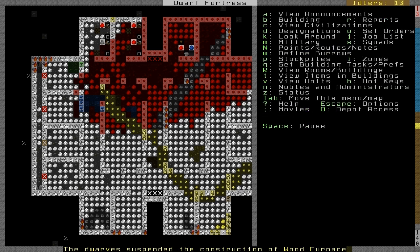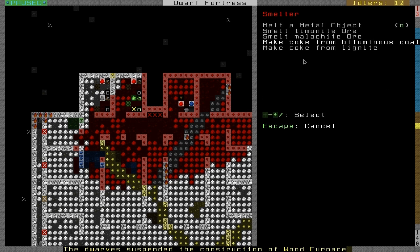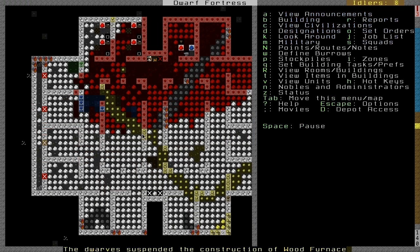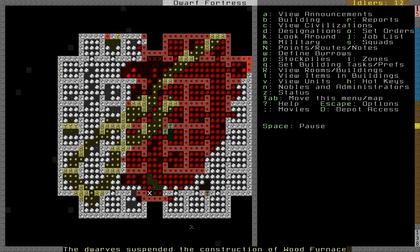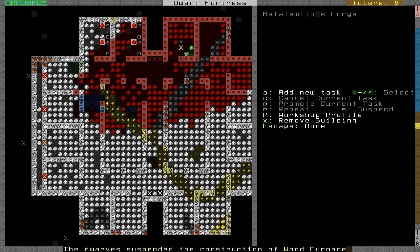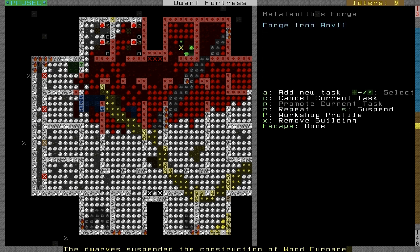It looks like the furnace got suspended — I don't want that. But we have one charcoal already done, so we can now power the smelter. If you came and tried to add a task when you didn't have fuel, it would not show you anything here. We want to smelt a limonite ore, just one. Limonite is this yellow material which has Fe next to it, which means it can be smelted into iron. We now have the bar done. At the metalsmith's forge, we want to make an anvil, so go to other objects, iron, and forge iron anvil.